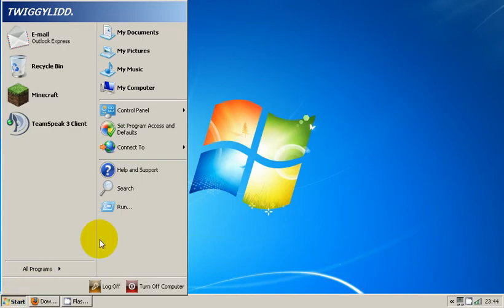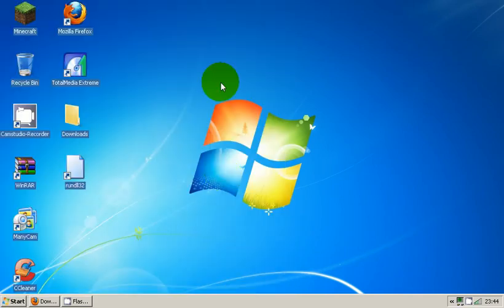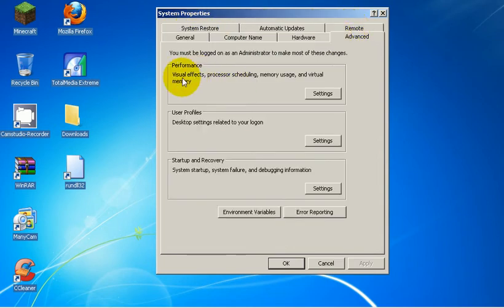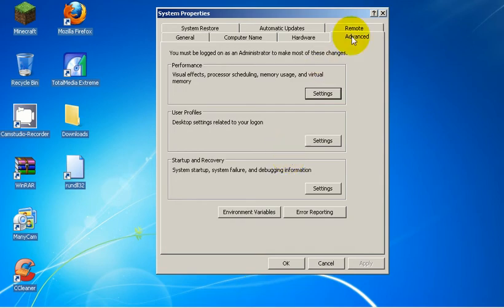What you do is go to Start. It might be different for you because mine's a bit messed up, but click on System. Go on to Advanced, Performance right here, click Settings. Adjust for Best Performance — it'll probably be on that already, but choose Best Performance. Click Apply, click OK.